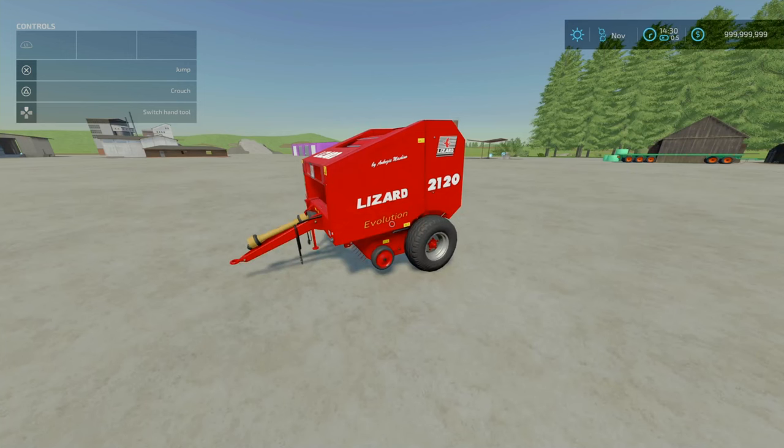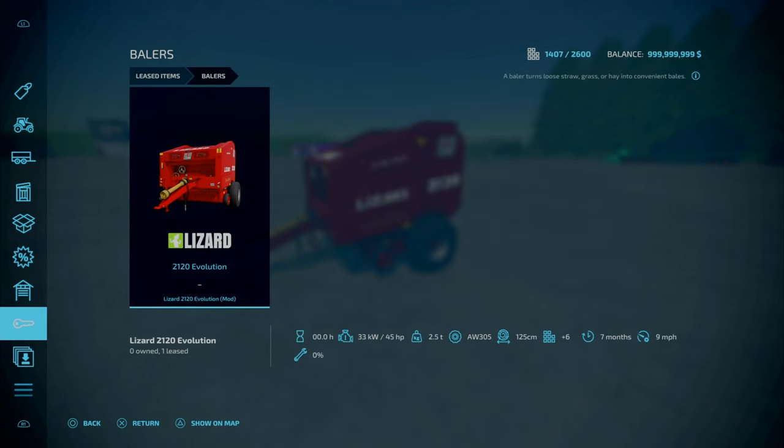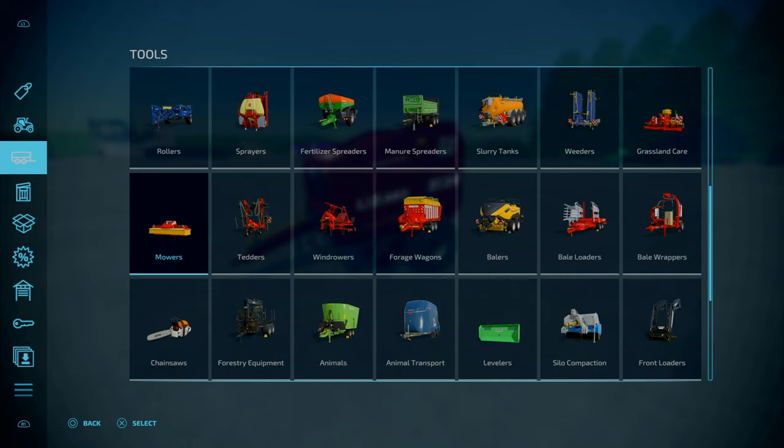On to our final equipment for the day - the Lizard 2120 Evolution, a 125cm baler beta, by Patologia, QWERTYPL and DaWidec99. I apologize if I mispronounce that modder name. 6.33 megabytes to download. Slot count is 6 on console. It's a small, simple, high-density baler. 45.4c required, working speed 15km/h, costs 20 grand. Not the cheapest baler.